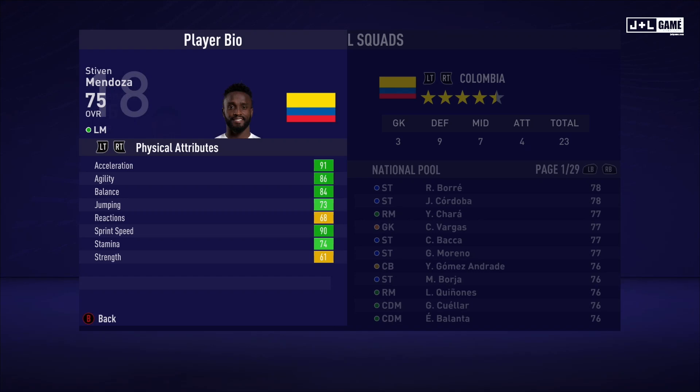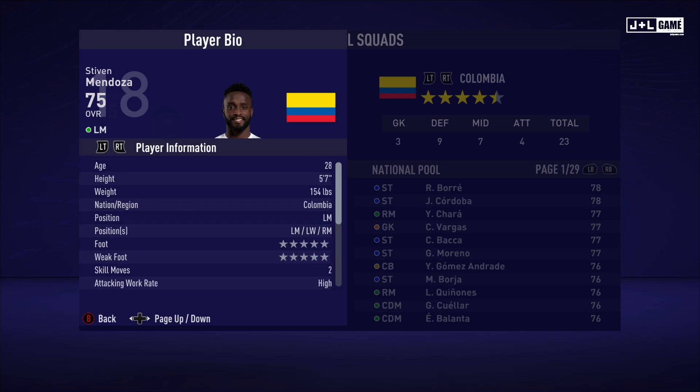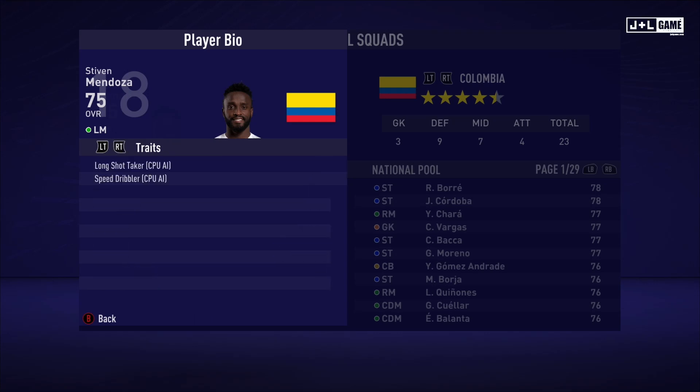Up next is Steven Mendoza. His physical attributes are all looking good, mostly in the green. His mental attributes are looking pretty good too — only one red, so not too bad. His skill attributes are also looking pretty good, mostly in the green. Here is his player information and his traits — two traits available to Steven.